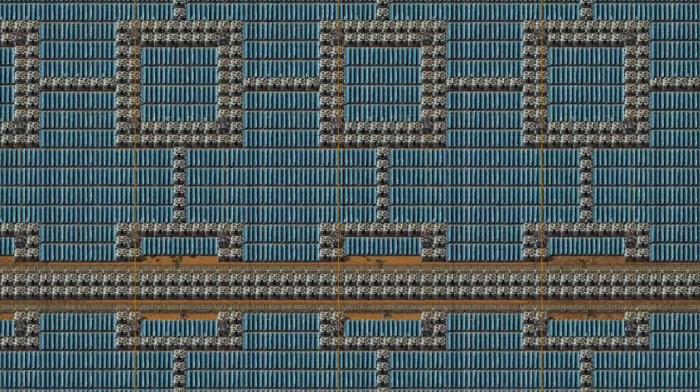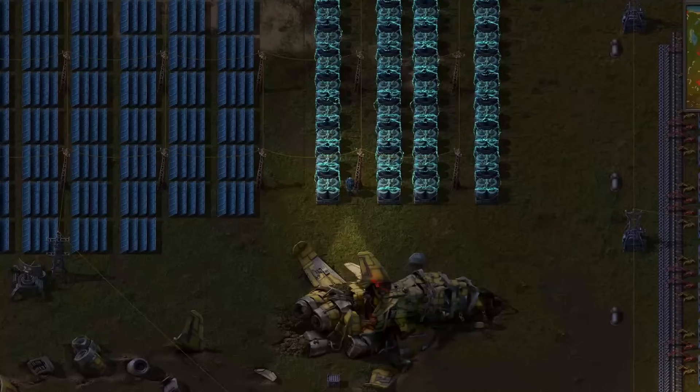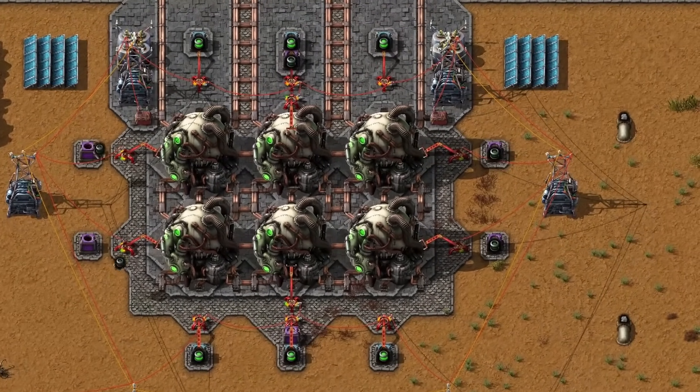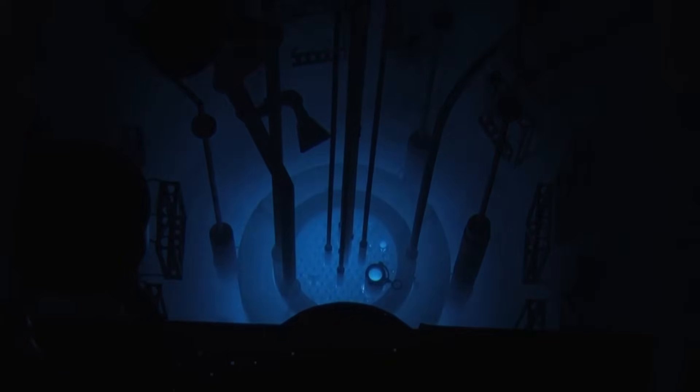Solar panels harvest radiation from your nearest star, and accumulators store this energy to get through the night. And finally, nuclear power — unlocking the weak force, one of the fundamental forces of nature, through nuclear fission. Let's compare and determine the pros and cons of each energy source in six categories.